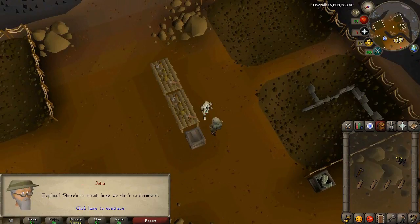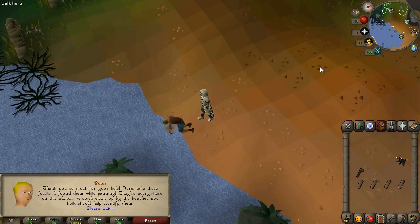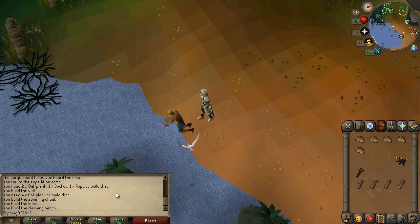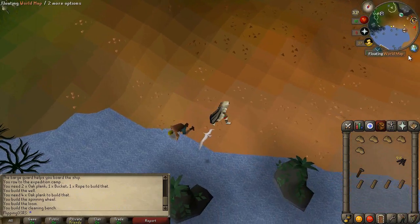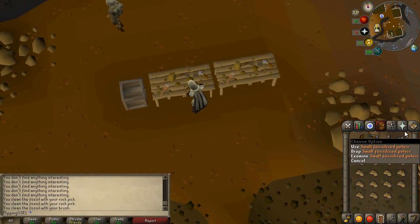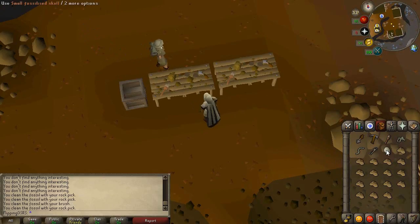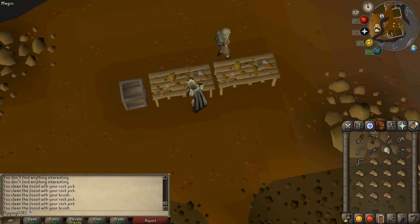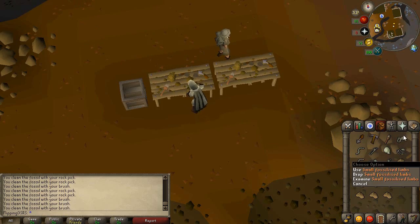We just have to go talk to Pete. Hello Pete — can I have my free fossils please? There we are: five unidentified small fossils, bringing us up to 20, which should be four sets. So as far as I understand, to get the kudos reward as well as the experience, you need a set of five fossil fragments. You need five small, five medium, or five large. Once you've cleaned them, you bring them to the museum, set them up, and then you get your reward.